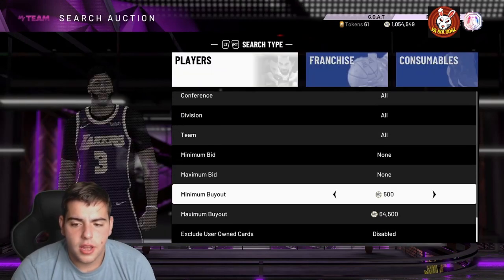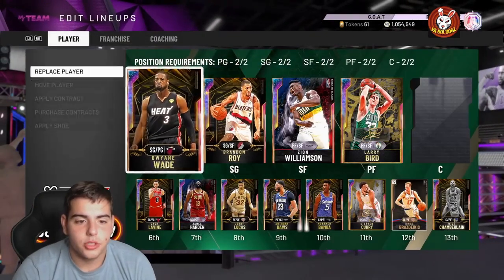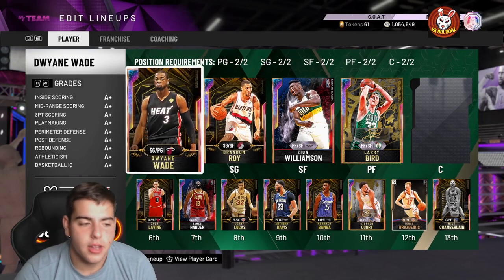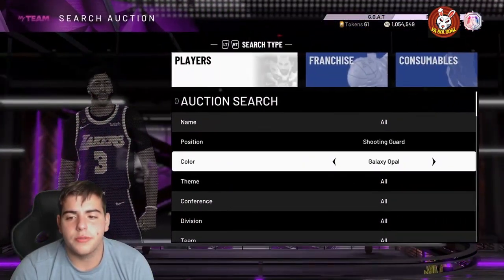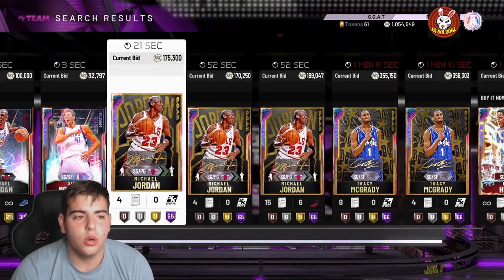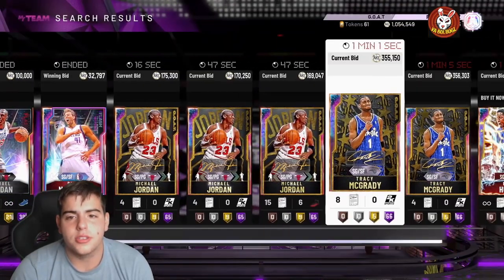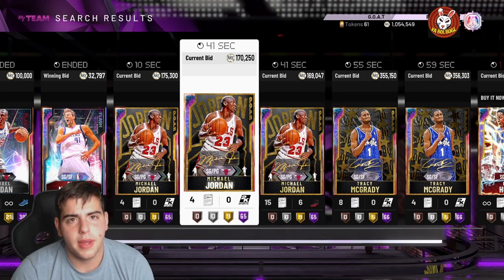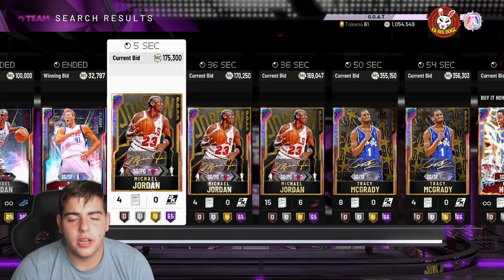We're gonna run Giannis and Wade at the point guard positions. We've got Giannis at PG and Wade at shooting guard. We have about 910,000 MT left. Now we're gonna fill the shooting guard spot with Goat Jordan for about 160,000 MT, leaving us with about 750,000 MT left.